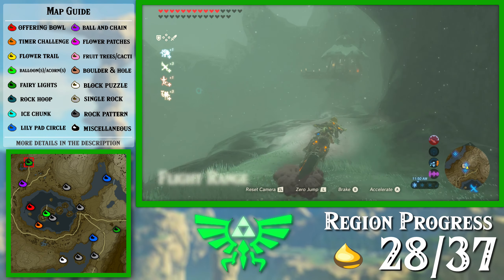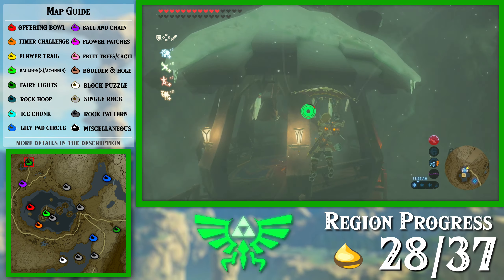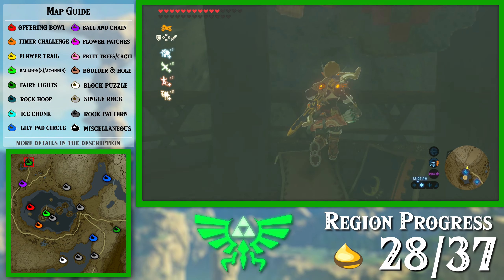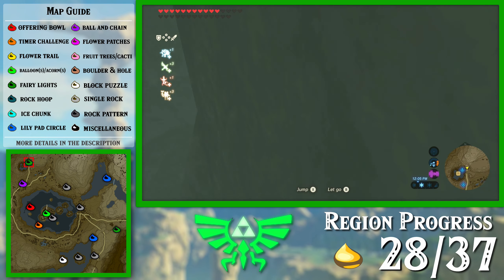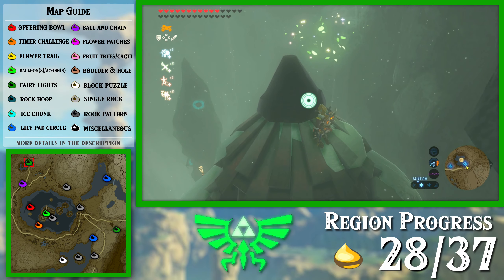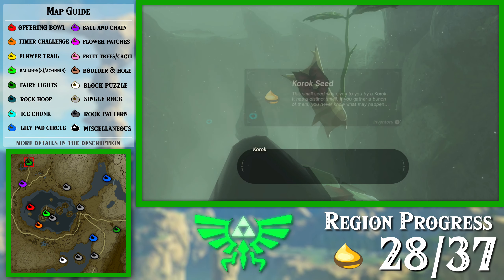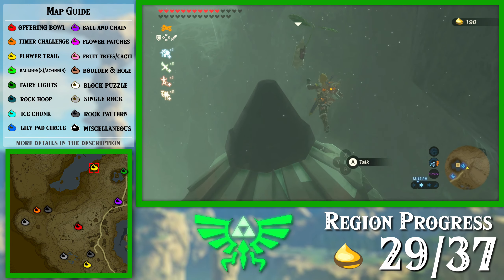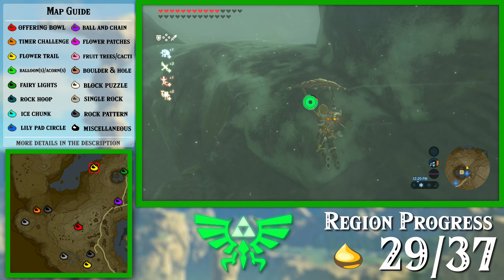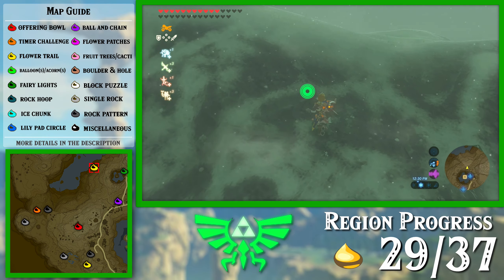Alright, now there's one on the roof of the actual flight range itself. There's one sort of bordering Hebra as well — it's Lake Kilsey, which we just took care of in the main playthrough. Well, it's the last area of Hebra we did in the main playthrough.